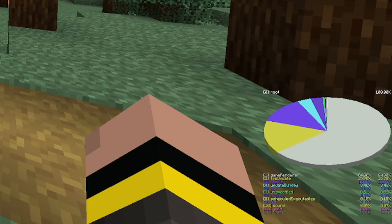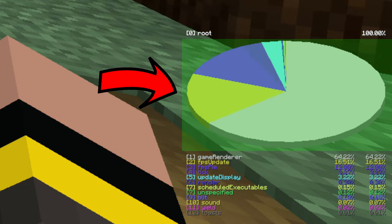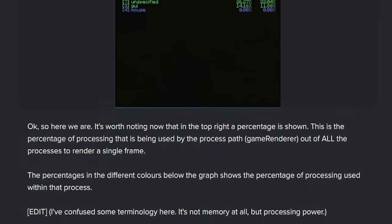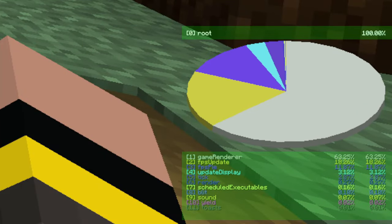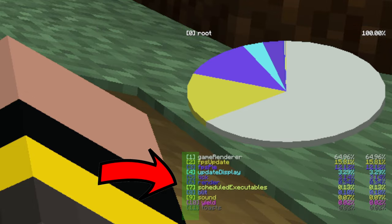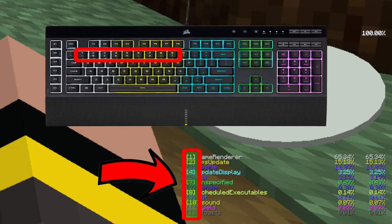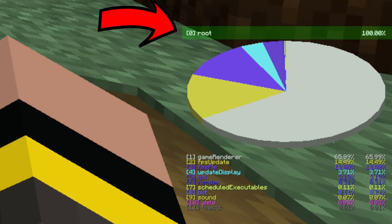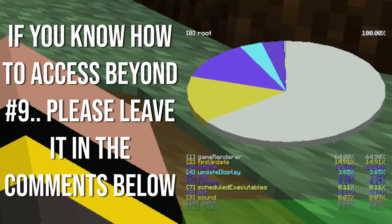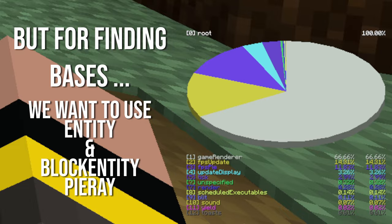Now that we know how to open Pyrate, what are all those numbers and words? When you first open Pyrate, at the very top you will see something that says zero root. Under that you will see a pie chart, and under that a list of menus we can navigate through with some numbers, percentages, and whatever else. We don't really need to know about the percentages - all we're going to be looking for is the text above and below the pie graph. You can use these as a menu and navigate through them using keys one through nine on your keyboard, with the corresponding number from the left side. The menu you're currently in is displayed above the pie graph, and if you ever make a mistake, just press zero to go back to the previous menu. For finding bases, we are most interested in entity and block entity Pyrate.